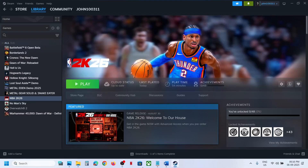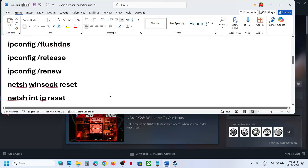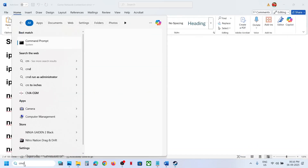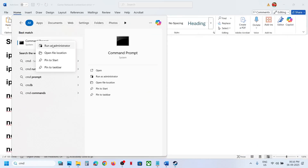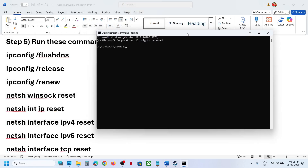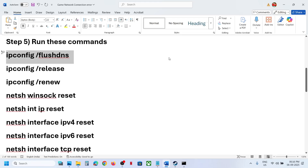The next step is to run some commands. All commands are provided in the video description. Type 'cmd' in the Windows search box, open Command Prompt as Administrator, click Yes to allow, then copy and paste each command one by one from the description and hit Enter.